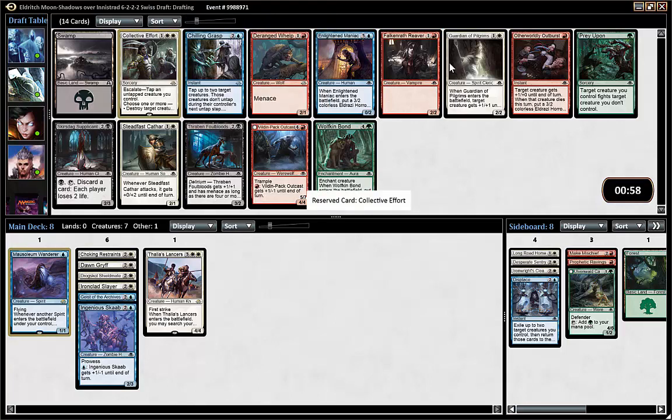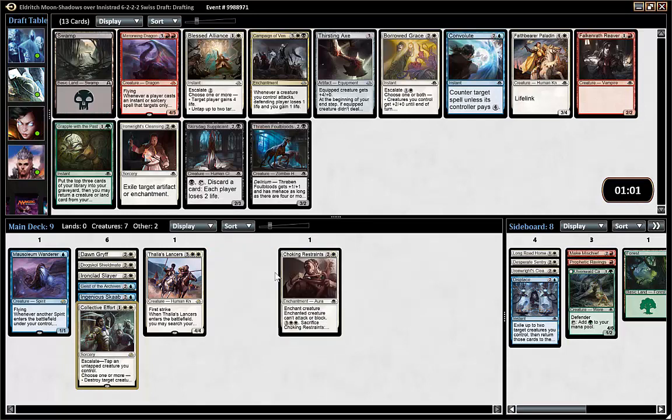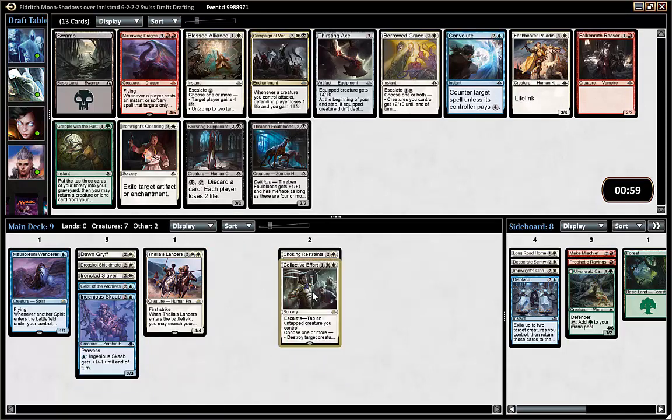Collective Effort is very good — a bomb here I think. Putting a counter on all your guys while killing something is a big tempo swing. Getting passed the Mirrorwing Dragon might be a signal, because if no one to the left of us — I guess two people to the left — is red, then it might be time to move in.